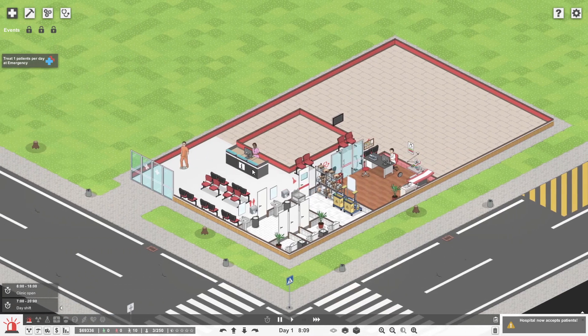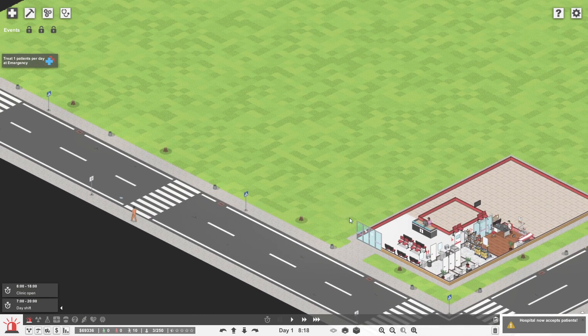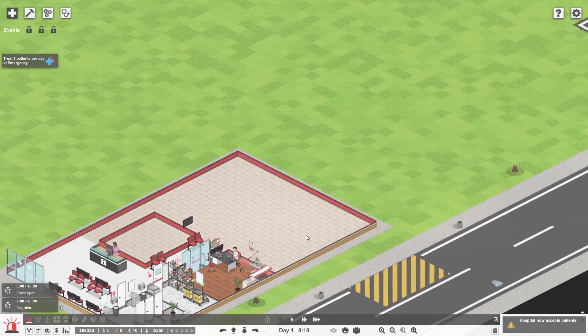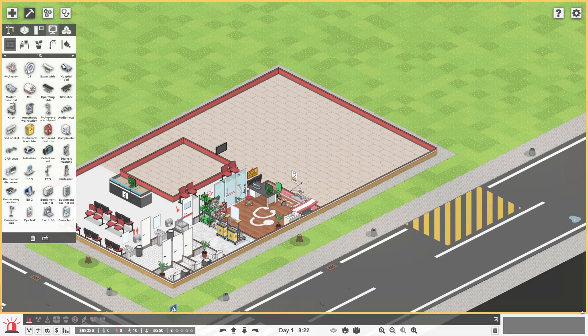At the same time, I'll go ahead and run the other side as well, start implementing the others. Oh, my hospital now accepts patients. So I'm assuming there's a patient on the way over there. While that's going on, I will just allow that to run in the background while we...